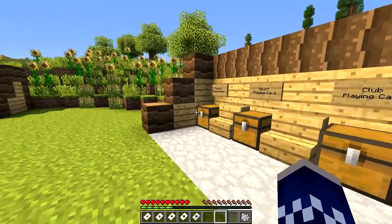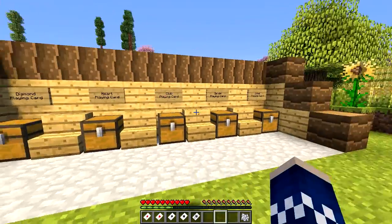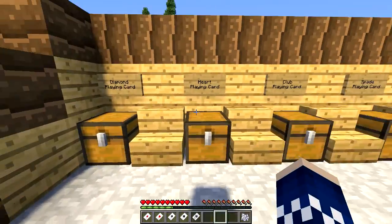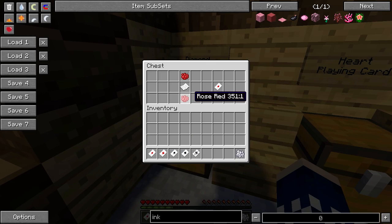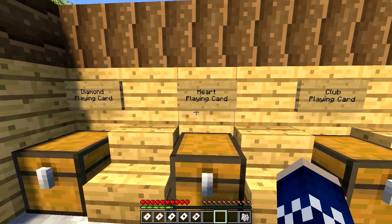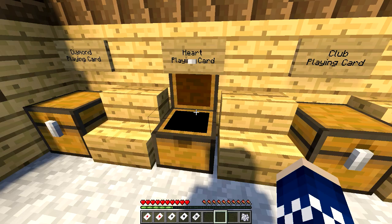I'm going to start off by showing you the crafting recipes — they're fairly easy to craft. First up we've got the diamond playing card, and to craft this you just need two bits of rose red dye and some paper in the center. For the heart playing card it's the same but sideways in a horizontal fashion.